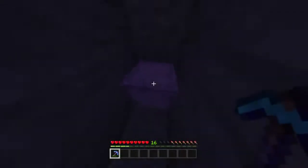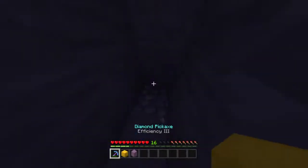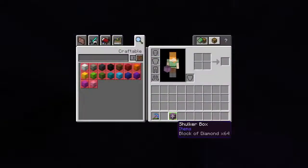Getting the shulker box to die and fall into inventory. I don't know how that didn't work — we're gonna retry that. Oh, it did work — it worked in a weird way. This is gonna be hard to follow, but I promise you it works.